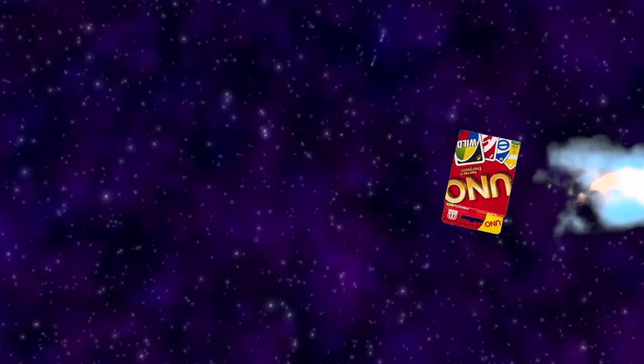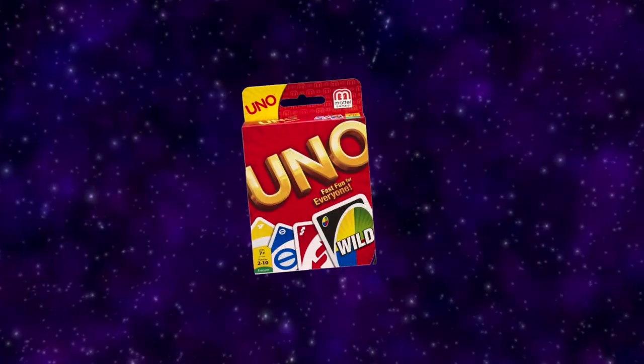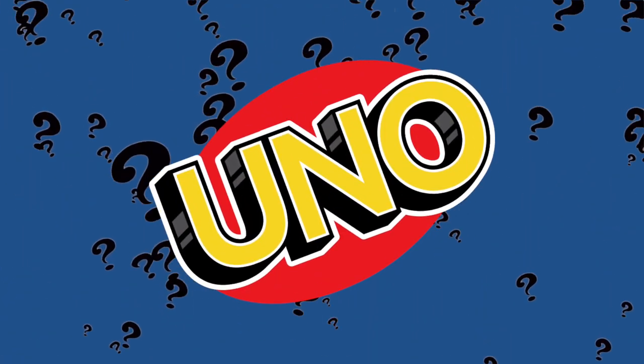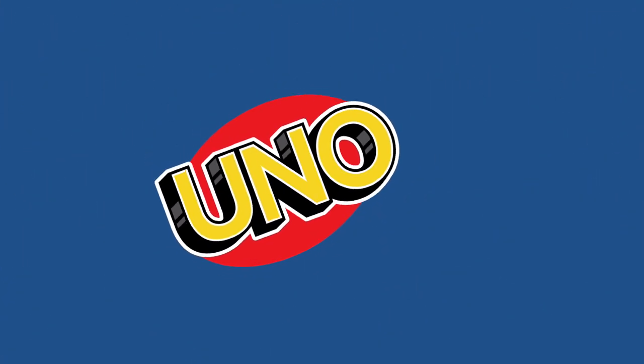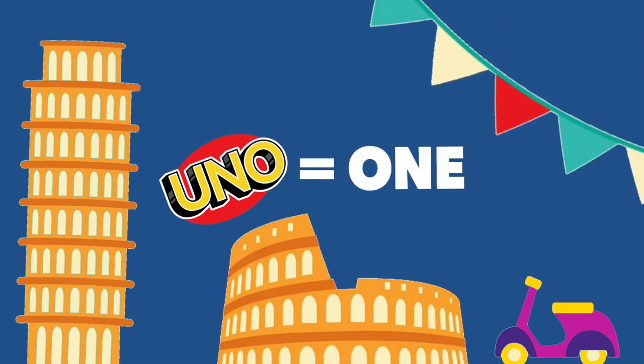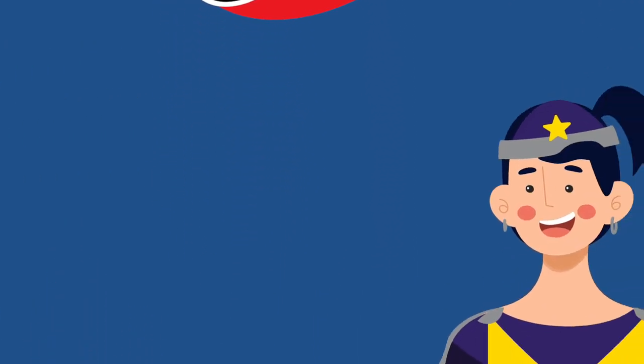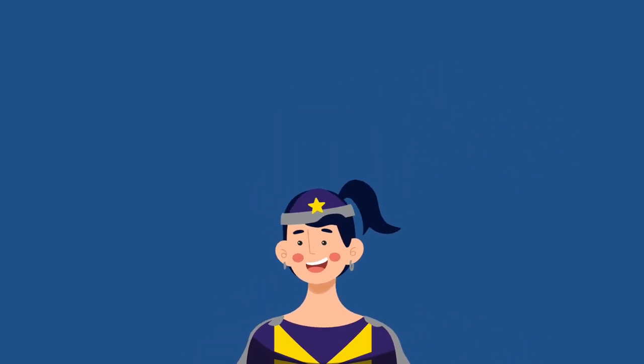We may fly down from outer space, but our favourite card game well and truly comes from planet Earth. We're not sure why UNO is called UNO. It might have something to do with the fact that UNO is Italian for one, and you have to yell it out when you have one card left. Either that, or when people lose the game they shout, OH NO!